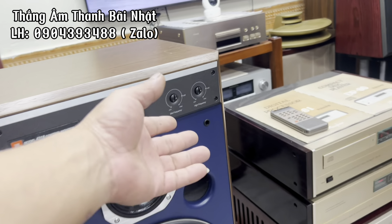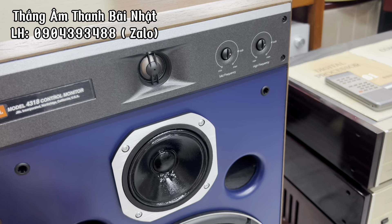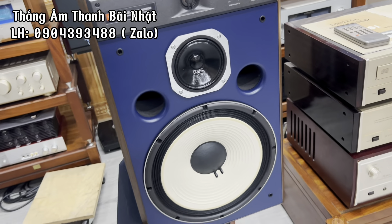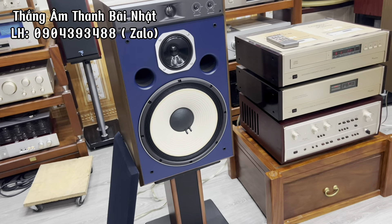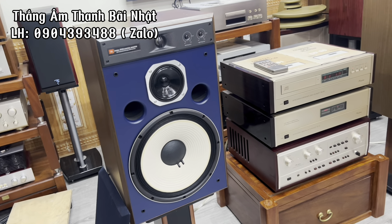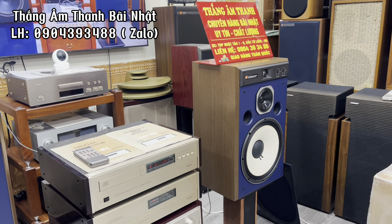Và hai núm chỉnh ở phía đằng trước, chỉnh mít và chỉnh tép. Và hai lỗ thông hơi. Đôi loa này xin giới thiệu với các bác với tình trạng còn mới đến 99%, từ tuyến loa cho đến tuyến thùng còn rất mới. Chỉ thiếu mỗi thùng xốp thôi.